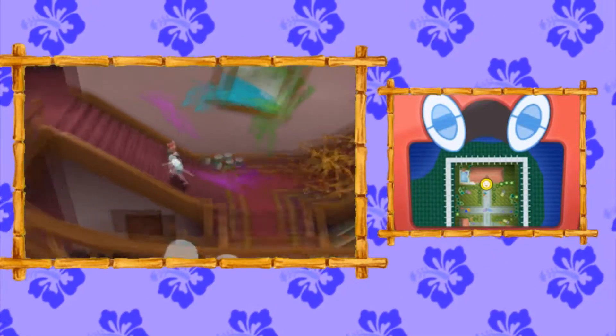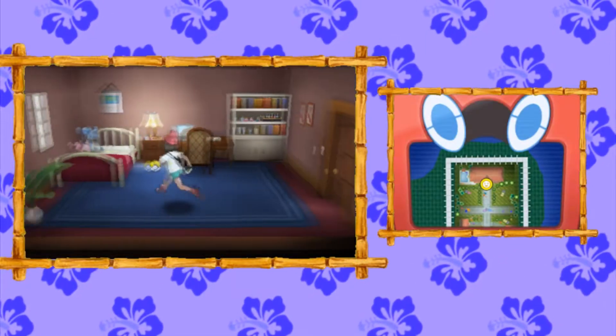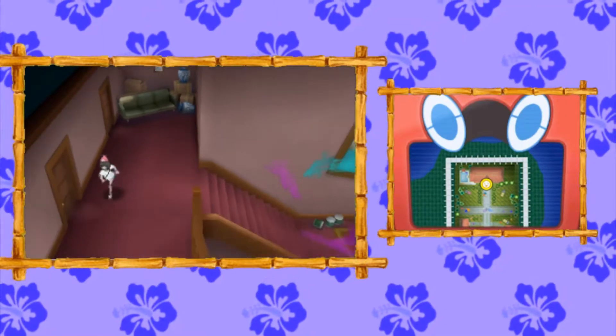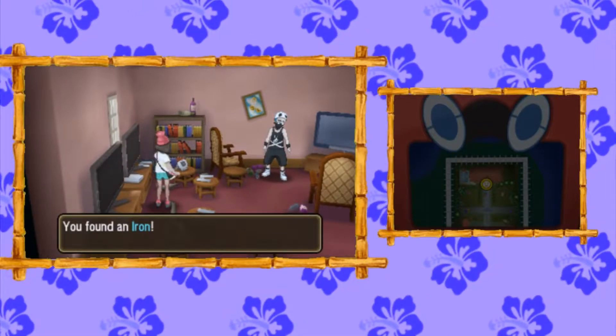Once we're in this room, we're going to go upstairs and into the room in the upper left corner. This is Plumeria's room, as you can tell by the dolls and the neat bed. You'll find TM36 sitting next to her bed — she's the poison specialist, so it's fitting for her. Then we're going to go in the bedroom at the bottom left corner, and over here near the Wii Us, you're going to find an Iron.